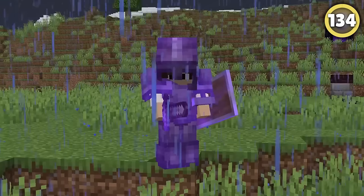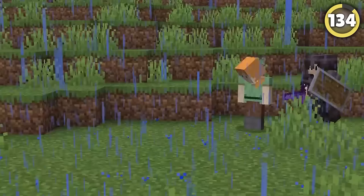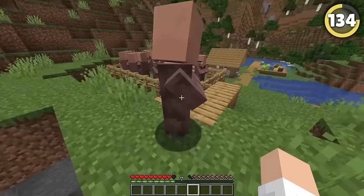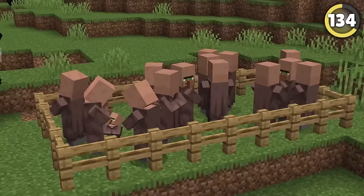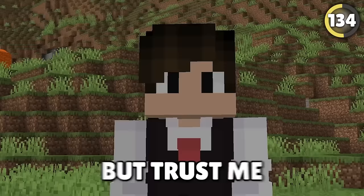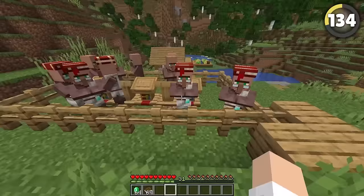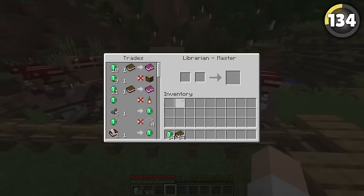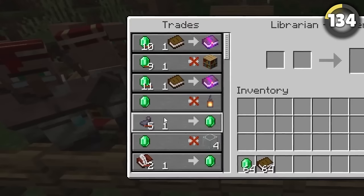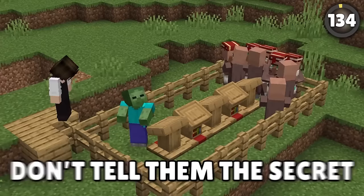Ever wanting to get overpowered on an SMP so you can kill everyone? There's a special trick with villagers that lets you get rich. Gather a whole bunch of villagers together and simply let a zombie loose on them. Once they've been turned into zombie villagers, cure them with weakness potions and golden apples. This basically makes you their daddy, and they'll give you a nice discount on all trades. Repeat this until all their trades cost just one emerald. So if someone asks how you've got mending on literally everything, don't tell them the secret.